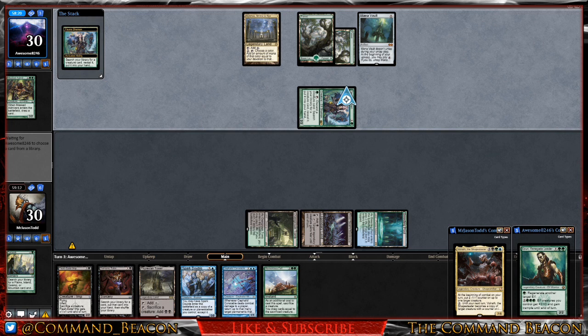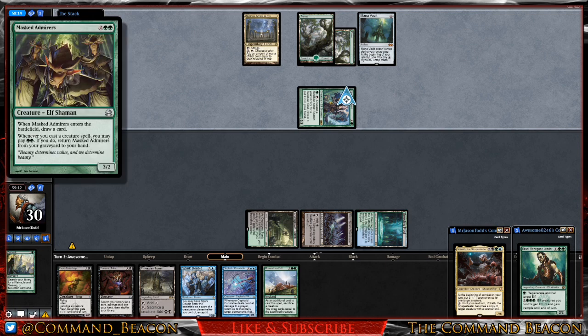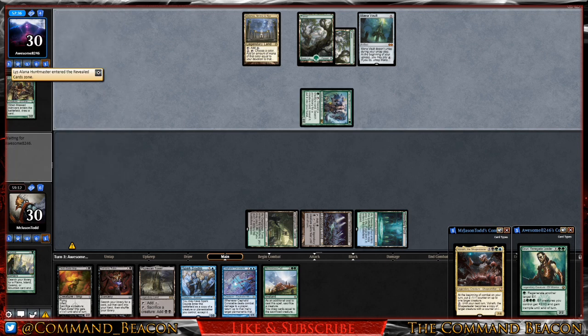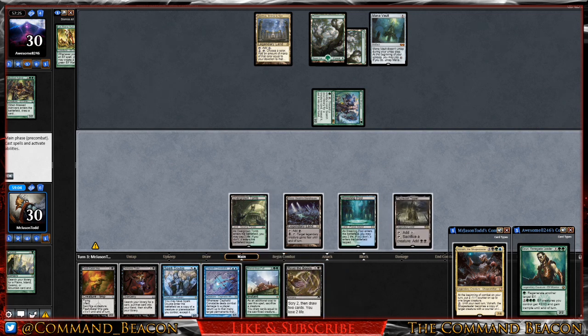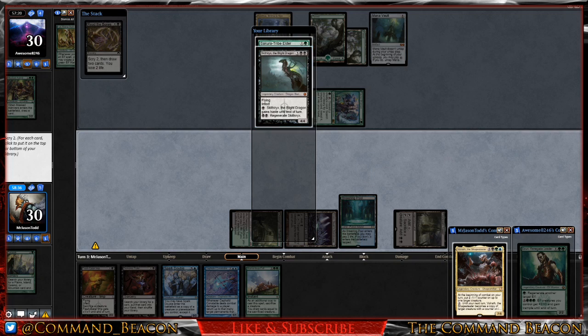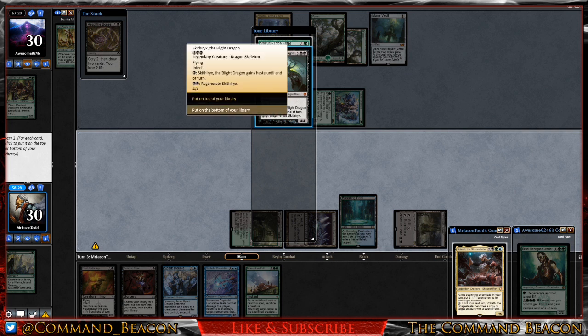Our opponent activates Fauna Shaman after playing Niko's Shrine, discarding Masked Admirers to reveal Lys Alana Huntmaster. They pass the turn back to us. We draw into Read the Bones. Let's get Phyrexian Tower down, then cast Read the Bones — we hit Skithiryx and Sakura-Tribe Elder.